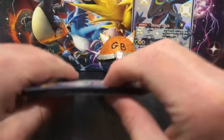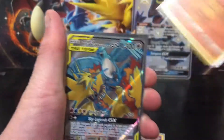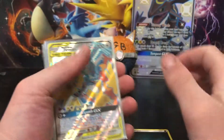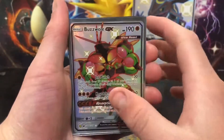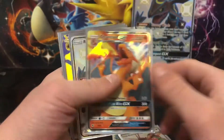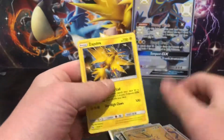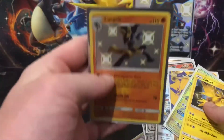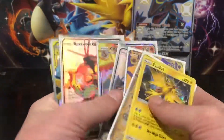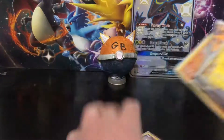So this is all the cards we pulled - it doesn't look like many but it's a lot. We've got Shining Poipole, Shining Lucario, Moltres Zapdos Articuno full art, Shining Buzzwole, Charizard, Shining Rayquaza, Lunala, Solgaleo, and Zapdos. The best pulls were probably either the Lucario or the Buzzwole.